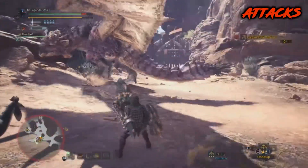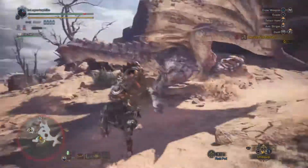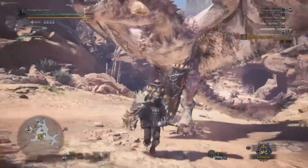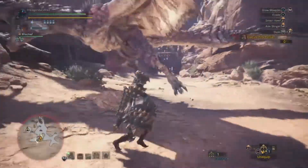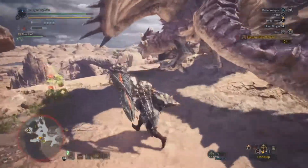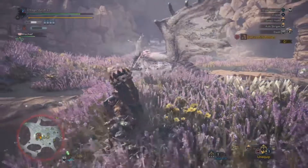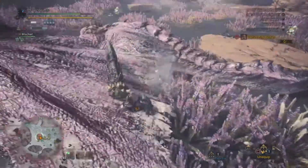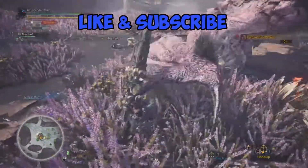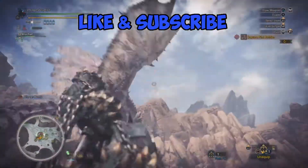I've mentioned evade window a few times in this breakdown and I don't feel like enough people are talking about it. If you'd like to see more, click the link in the description — it will take you to my evasion setup for the insect glaive. I'm also currently working on a couple more mixed sets that benefit from evade window, but I'm not done testing them. As soon as I am, it will be out. I've given you the ins and outs of Ryzen and Miss Pinky — with some practice, you'll be taking out these wyverns in no time flat. Be sure to hit the like button down below, subscribe if you want to keep up to date with my uploads, and I'll talk to you ladies and gents next time. Peace out.